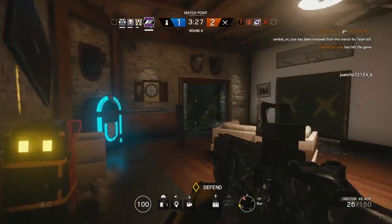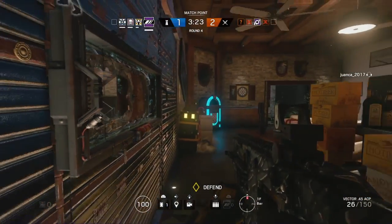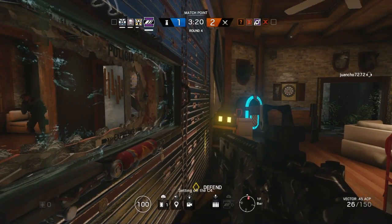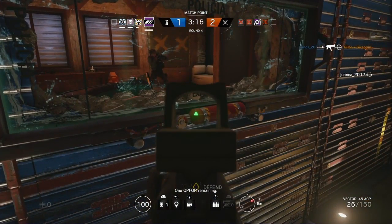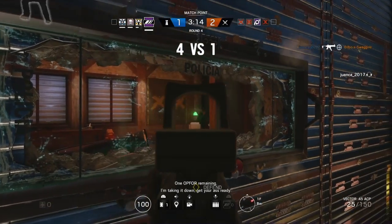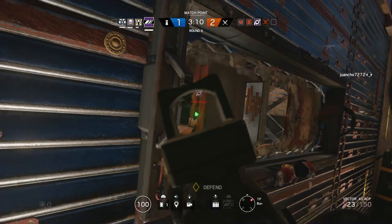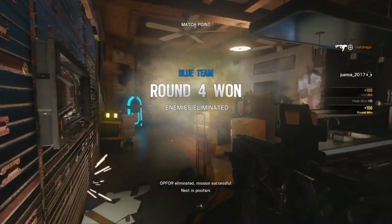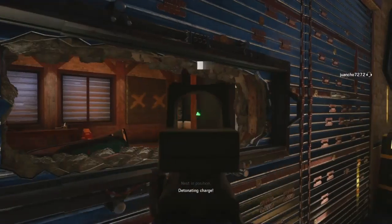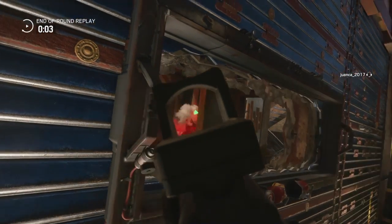It should also be mentioned — Mira's submachine gun is kind of a beast. It has very low damage, but puts out a lot of bullets, making it a headshot machine. It's just so easy, provided you get the shot in first. Because if you're going for body shots, you'll lose on that trade generally.